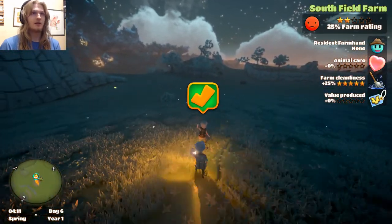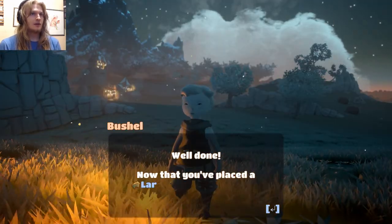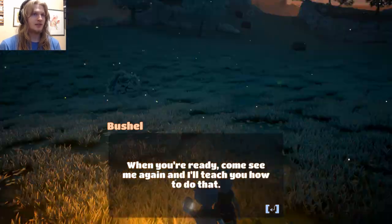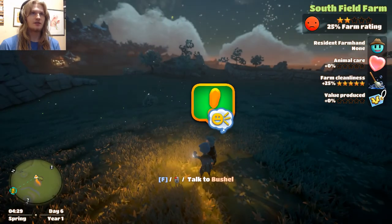Just wanted to go back. There we go. Well done. Now that you've placed a large animal pen, you can begin to adopt large animals. When you're ready, come see me again and I'll teach you how to do that. Sweet — that's another quest done.